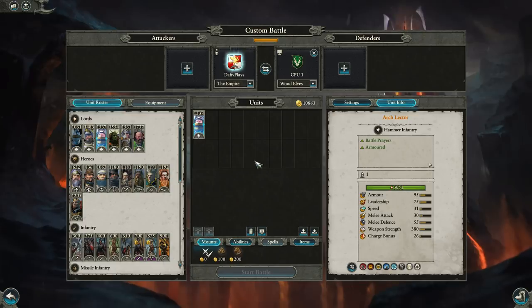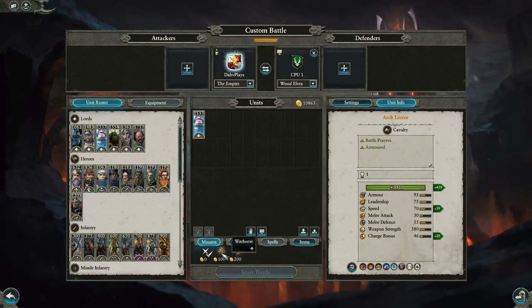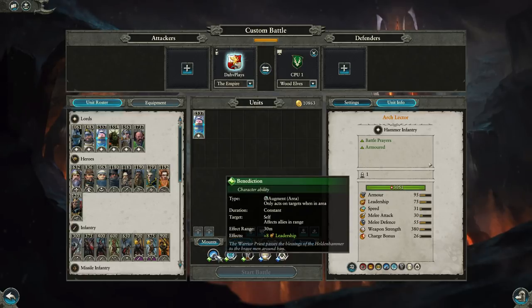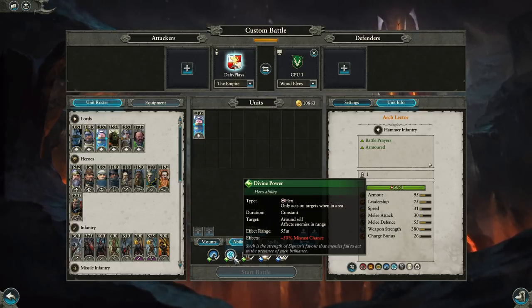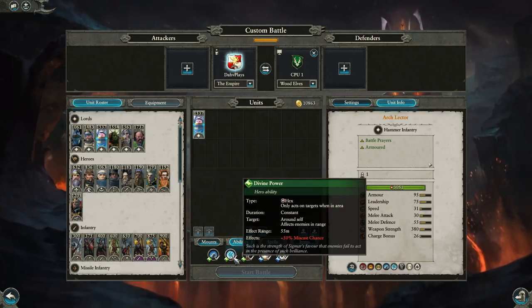Moving on to one of my new favorite characters, the Archlector — the lord-level priest support character. His mount options are only a horse or barded warhorse, no Griffins for him. Benediction is a plus 8 leadership area of effect — pretty decent but at 128 gold, not amazing. Divine Power gives a 50% miscast chance on an opposing caster, but you need to keep the Archlector near their caster, so it's a bit conditional and I'll sometimes cut it to make him cheaper.